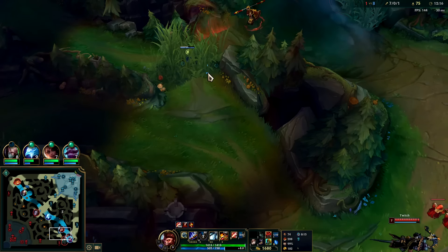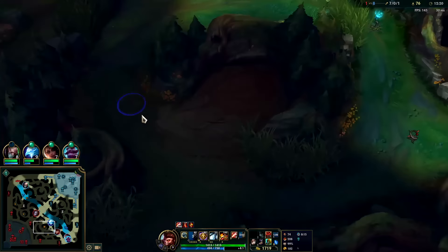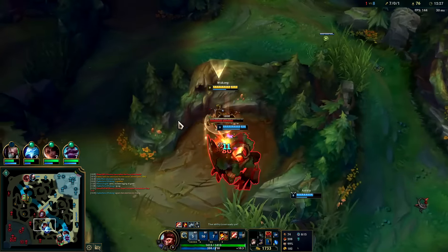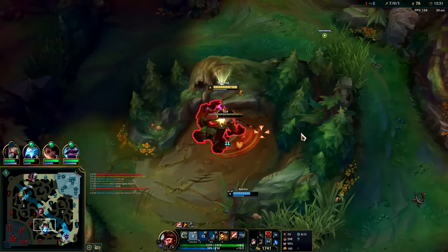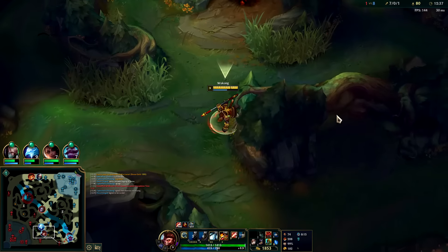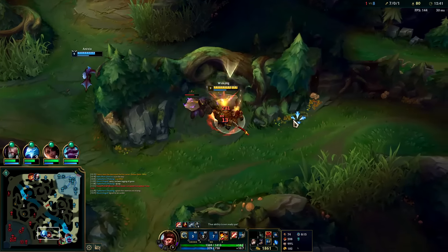All my camps are warded; really nowhere else to go right now. A movement's top side — got caught with his pants down. EW, auto attack, Q reset — standard combo. Let's go! This guy's just leaving all of his camps up.